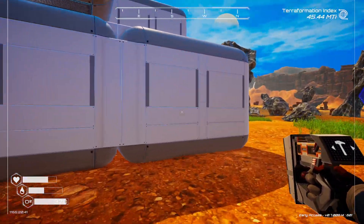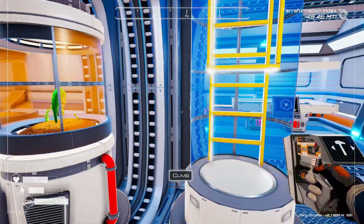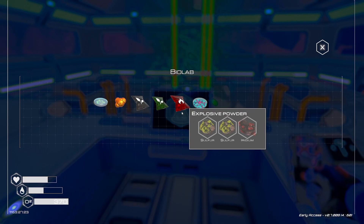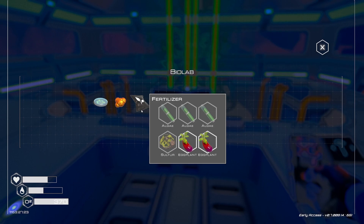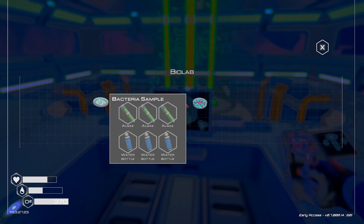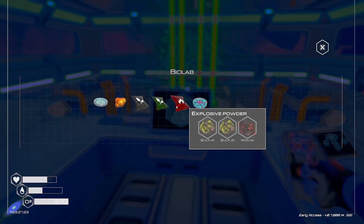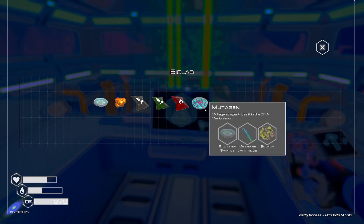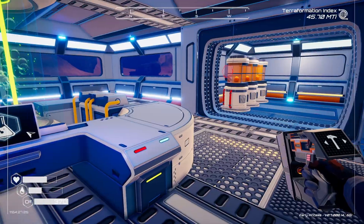I think I was redesigning the base before I recorded this, and I must have slightly moved it and broken it. So this is the biolab - this is quite an interesting lab. This is where I discovered fertiliser. It isn't as rare as I thought it was because I can make fertiliser with algae, sulphur and eggplants. We can also make the bio-nuggets - we need two mushrooms, silicon and water bottle to do that. We can also make bacteria samples. I've also got explosives - I've not tried making that yet. I've also got fertiliser tech 2, but I need methane for that. And we've got mutagen used in the DNA manipulator.